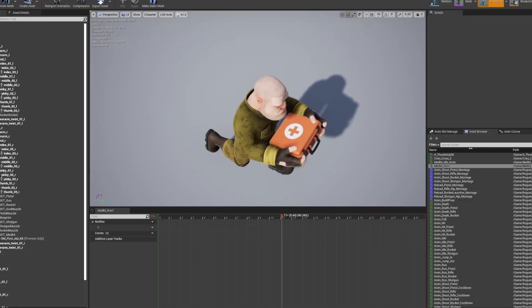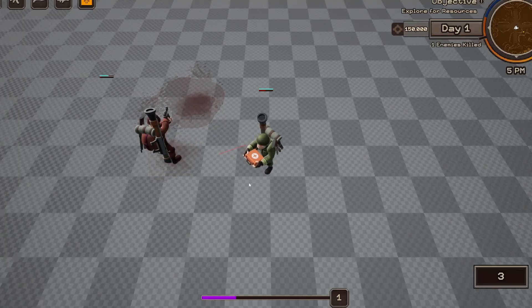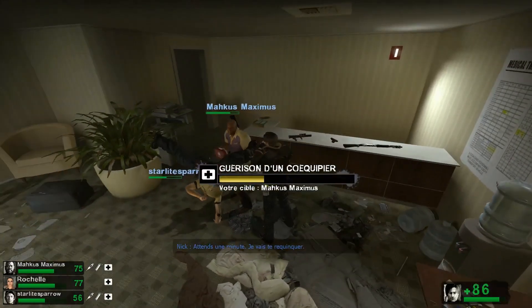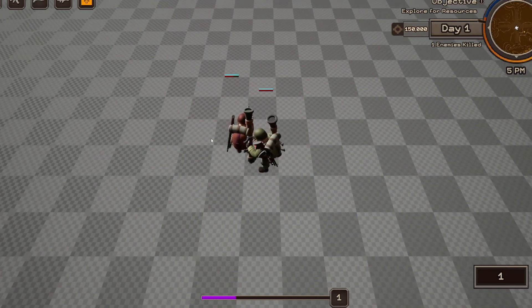Besides the guns, you also have the medkit — you're gonna start off with three of those. You can heal yourself by pressing 5 on the keyboard, or X on the controller to equip the medkit, and then hold down the left mouse button or RT to heal yourself. You can also heal your friend, just like in Left 4 Dead. To do that, just get close and look at your partner, and then hold down the right mouse button or LT.